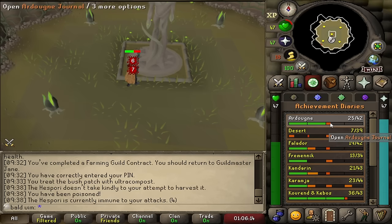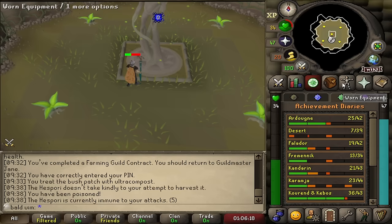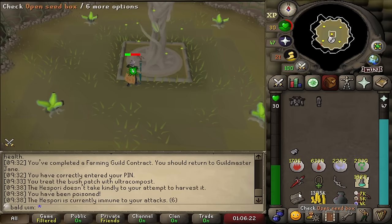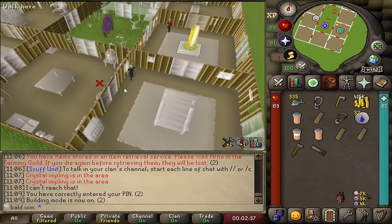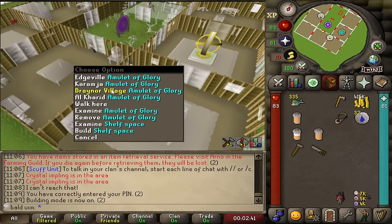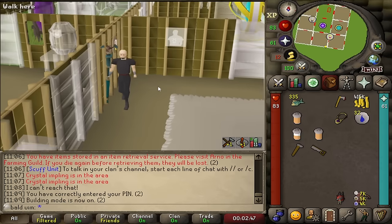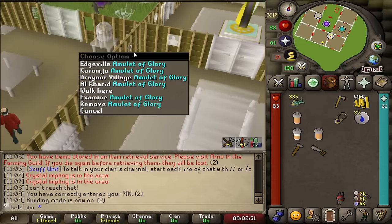It basically means that whenever I get a shield left half randomly throughout one of my tasks, I can complete the Ardy Hard Diary, have a load of teleports over to the farm patch, do my herb runs, everything else. We finally got the boost, and now we can make ourselves... This is unbelievably huge. Being able to get to Draynor Village and Edgeville without having to run for 30 seconds — it's a liberty you take until you no longer have it.